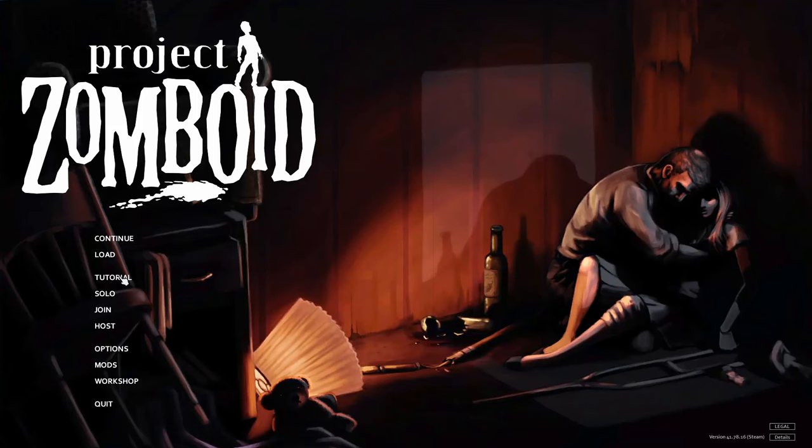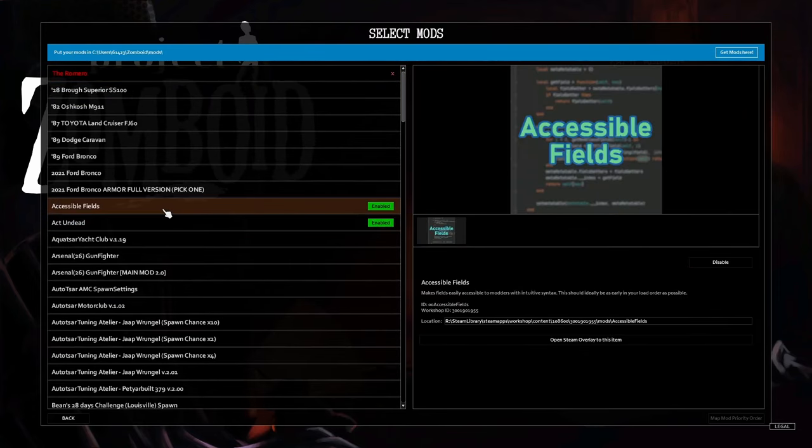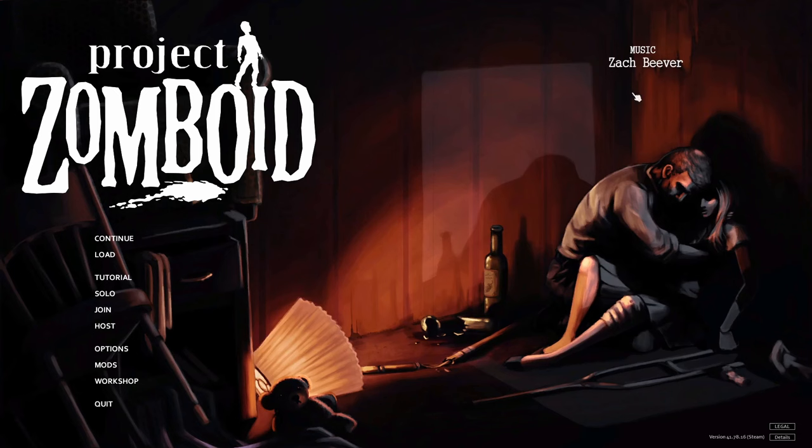Next step is simple enough — all we need to do is go into the mod section, look for Act Undead and Accessible Fields, enable them both, and then we can go straight ahead and load into the game.